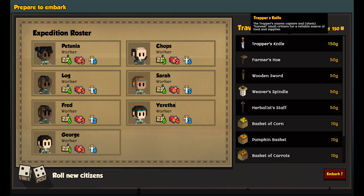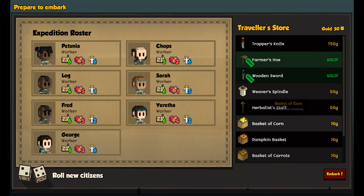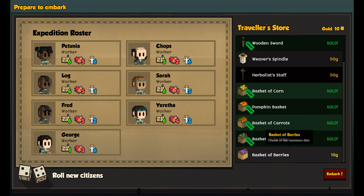Trapper's Knight is always good to have, but it takes all of our gold, so I'm not going to do that. Farmer's Hoe, Wooden Sword — and then we're going to buy all of this stuff so we can start getting people early on.